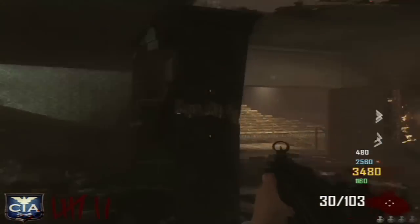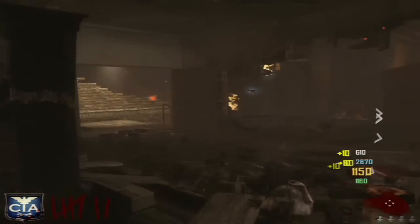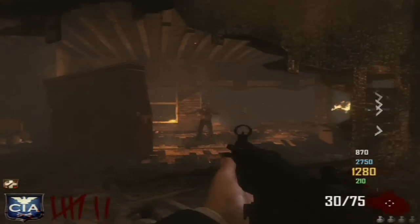This is where I buy the Juggernog. Juggernog is always the first perk and it costs 2,500 points - it's quite expensive but on the higher rounds this money is going to be worth it. The next perk we're going to try and go for is Quick Revive.